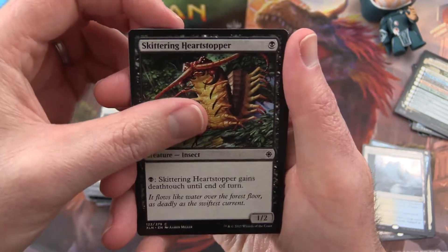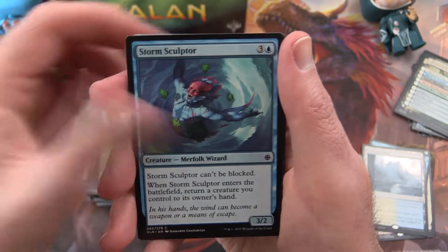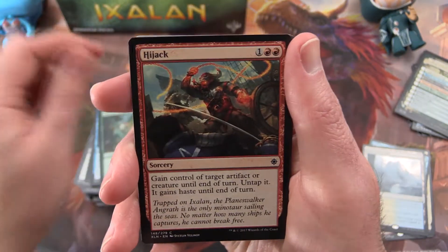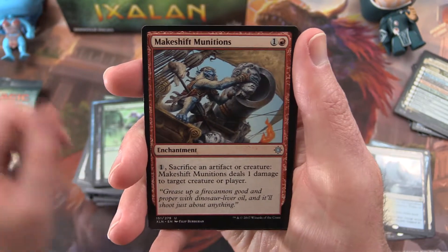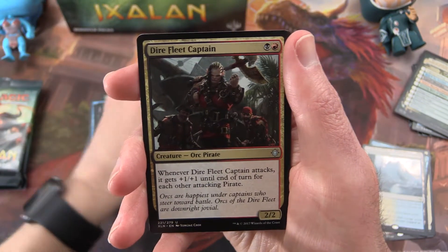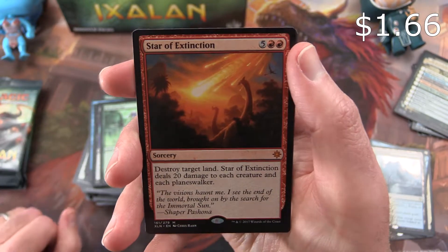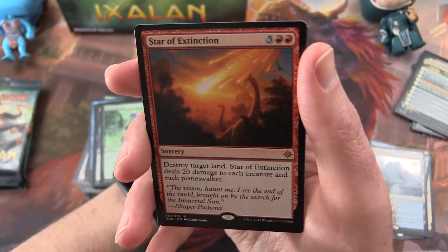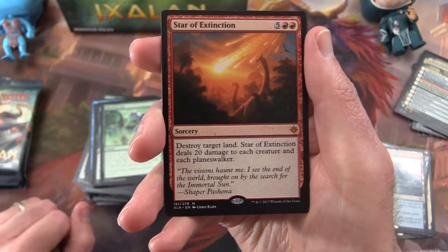Next: Skyblade of the Legion, Skittering Heartstopper, Jewel Shot, Slash of Talons, Blossom Dryad, Storm Sculptor, Colossal Dreadmoor, Hijack, Contract Killing, Blinding Fog. Makeshift Munitions is the uncommon, Charging Monstrosaur, Dire Fleet Captain, and a Star of Extinction is the rare — another Mythic! Crazy.